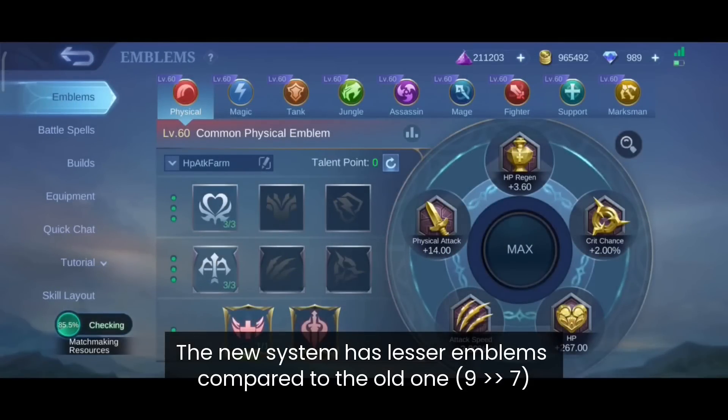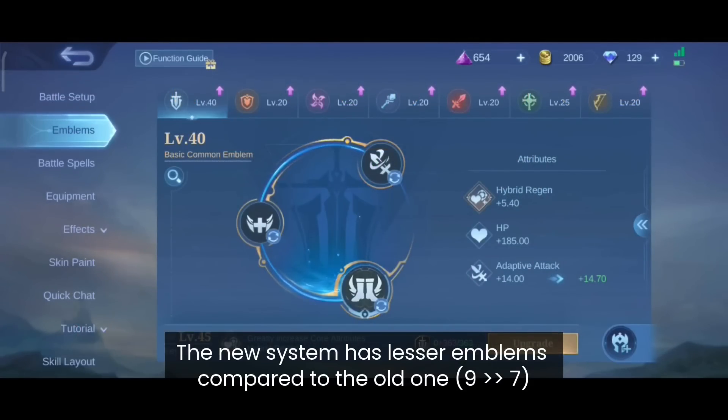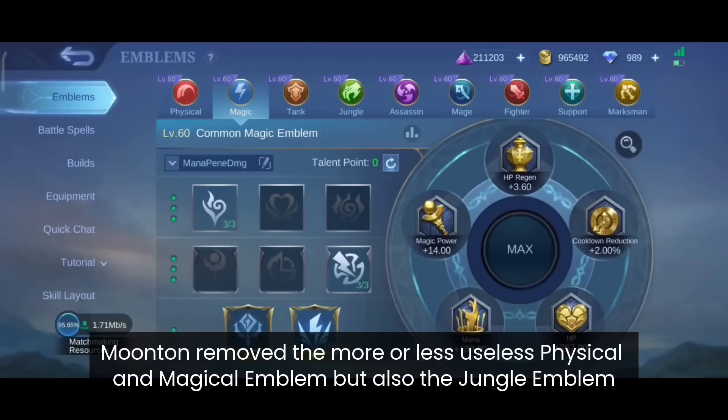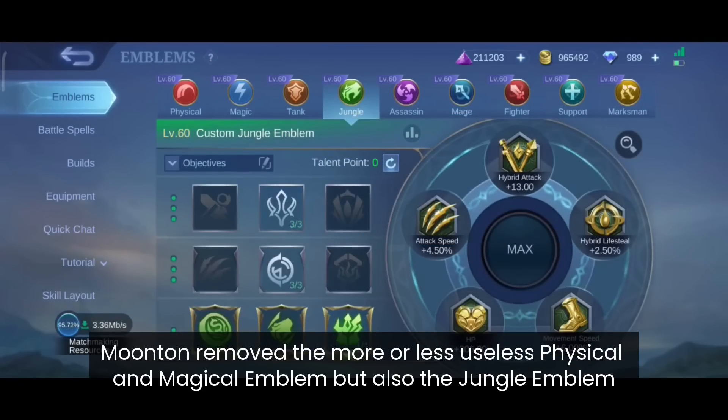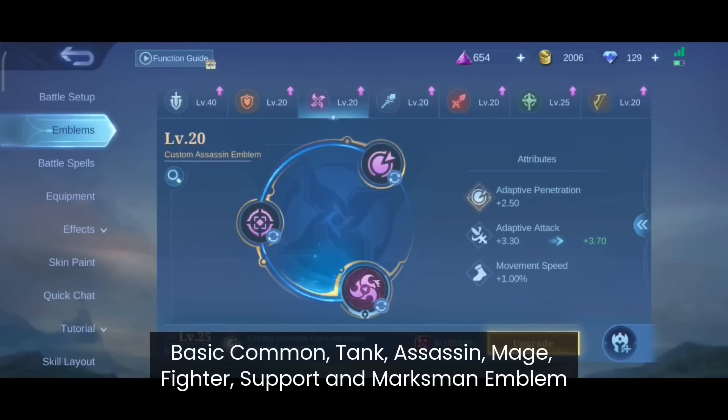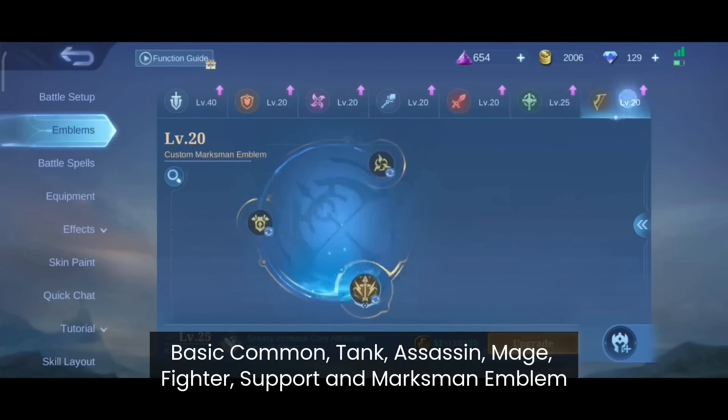The new emblem system has fewer emblems compared to the old one because Moonton removed the most useless physical and magical emblems, but also the very useful jungle emblem. This leaves us with the basic common, tank, assassin, mage, fighter, support and marksman emblem.